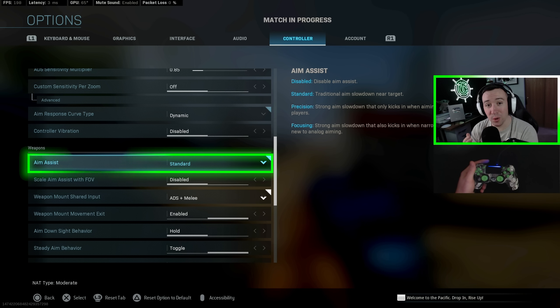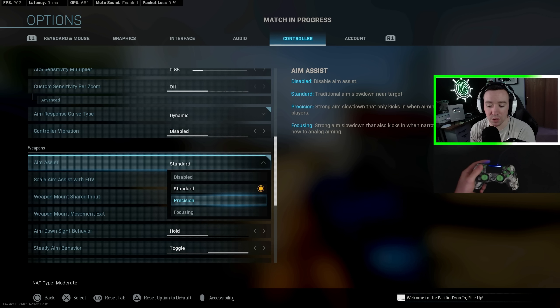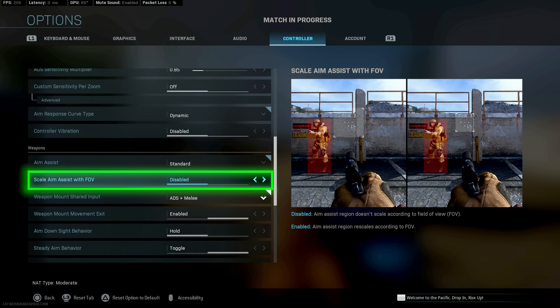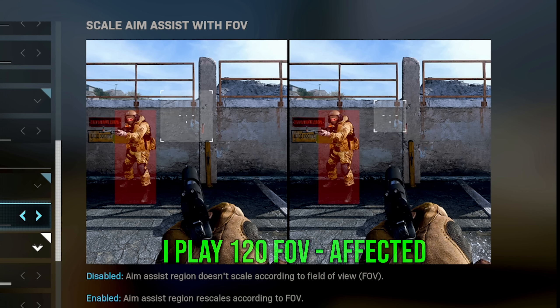The last setting to touch on is aim assist — to keep it simple, just keep this on standard. Precision and focusing reduce the bubble or overall size of aim assist; they make it slightly stronger but are much harder to use in close quarters. If you're on PC, keep the 'scale aim assist with FOV' setting disabled — with it disabled, your aim assist bubble is wider compared to having it enabled, as long as you're playing on an FOV larger than the default of 80. I personally play on 120 FOV with the affected setting.